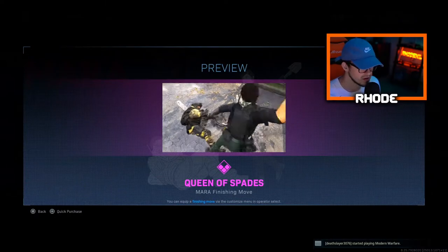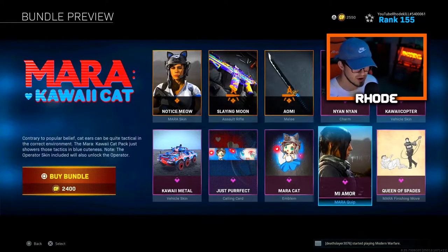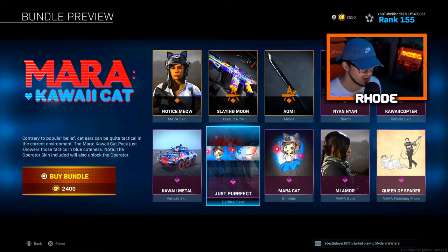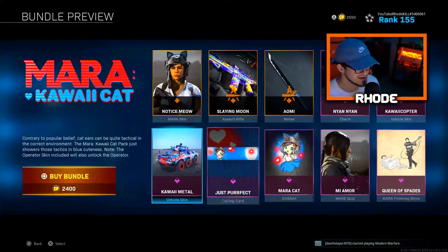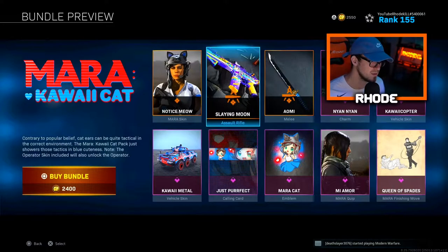We have the finishing move - that's nasty. We have the Mara quip, the emblem, the Mara cat emblem, and then we have the Just Perfect calling card, and we have the Kawaii Metal Tank vehicle skin. So that's what I'm gonna be focusing on today.